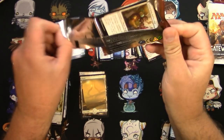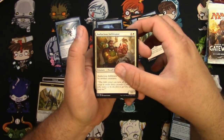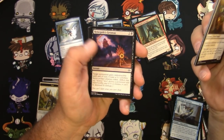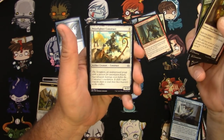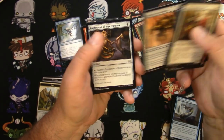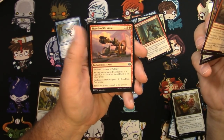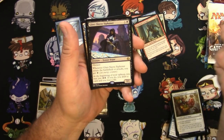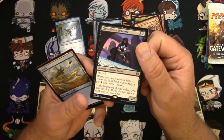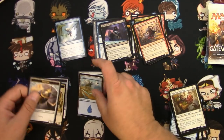Aether Revolt. Let's see what we got here. Frontline Rebel, Technician, Prizefighter Construct, Poisoner, Scrapper Champion, Tezzeret's Touch, Siege Modification, and a Glint Sleeve Siphoner — which is not quite a Bob, but it has a similar effect. Thopter Token.